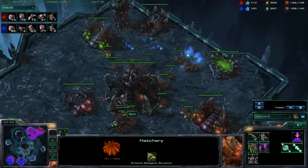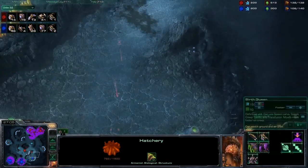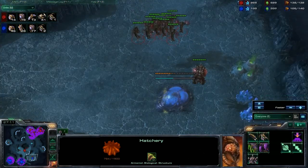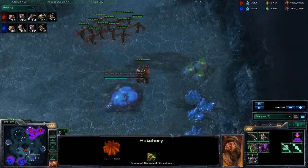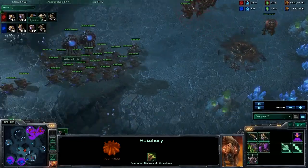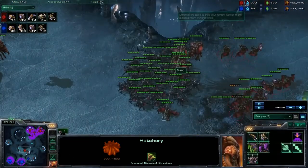Looks like zerg is running on empty here. Mutalisks are going to swoop down — nice overlord placement spotting this expansion trying to go down. He is going to pick off this third expansion. Butternut needs to go ahead and cancel that, save his minerals. That's a precious commodity now, he's about to run out. Last minute cancel — I like that. Very well done, kind of stylish. I think he's trying to show off a little bit with his APM.